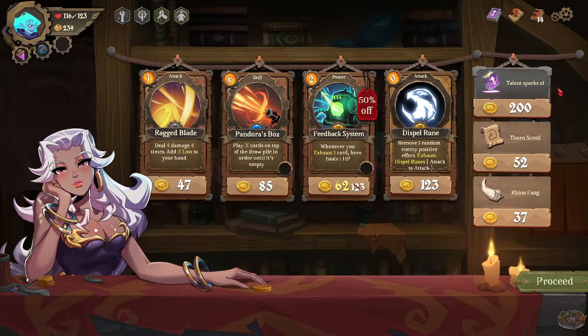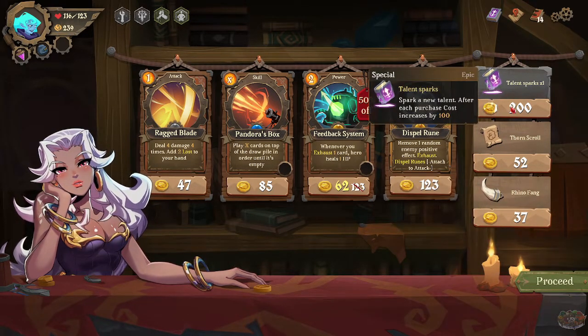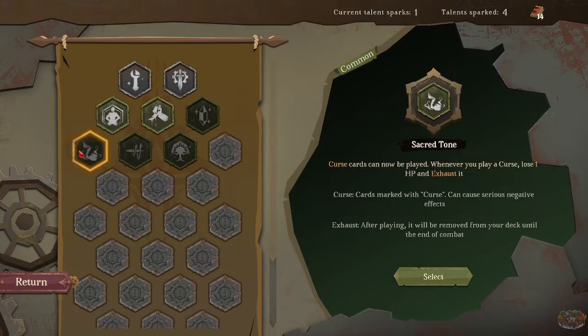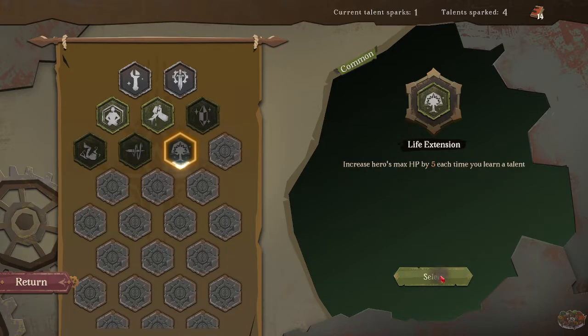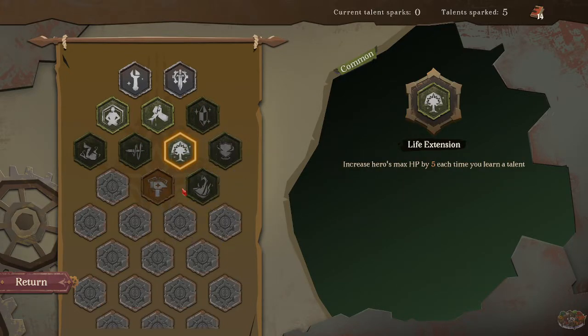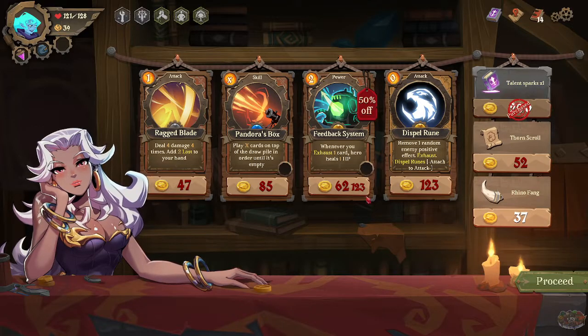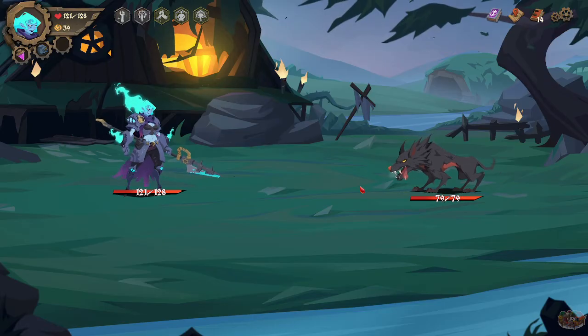Oh, gain one energy. So if I attach this to this I gain energy — there we go, and it goes down by one too so I can't go forward. What do we got here? Talent Sparks — I got enough. Curse cards can now be played; whenever you play a curse card, lose one champion, exhaust it. Each time you gain block from a non-card effect, gain one additional block. Oh — when you gain a talent, choose a card from your deck to copy.